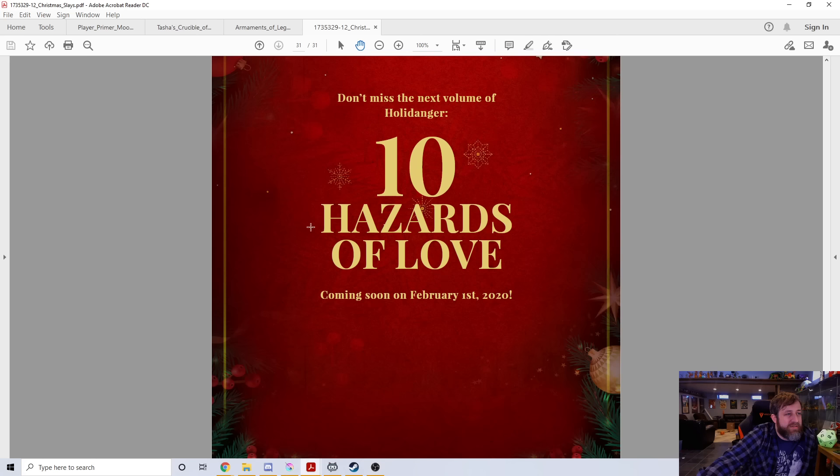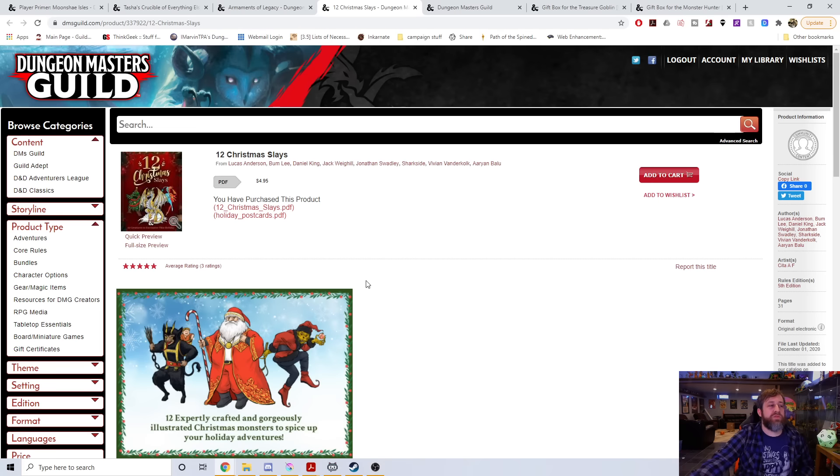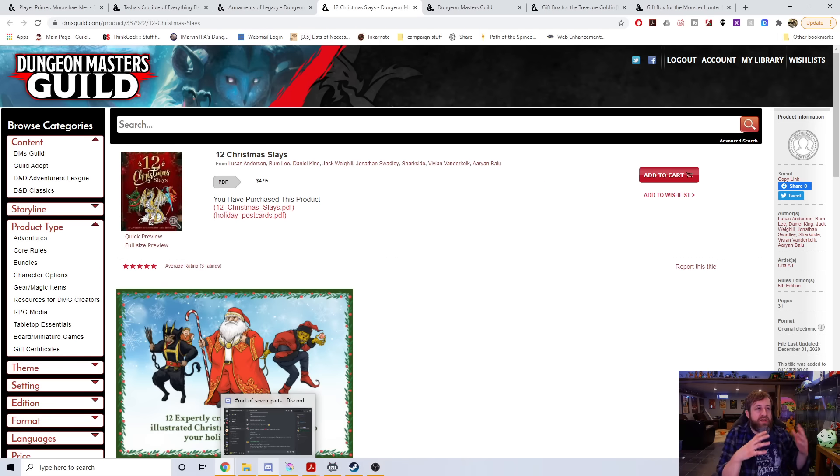It says don't miss the next volume — Hala Danger: 10 Hazards of Love — coming in February for Valentine's Day. So those are the ones I kind of wanted to show off. I thought they covered a lot of stuff: we have player options, DM options, encounters, and things to export and expand your game whether it's heroic chronicle stuff or legacy weapons.